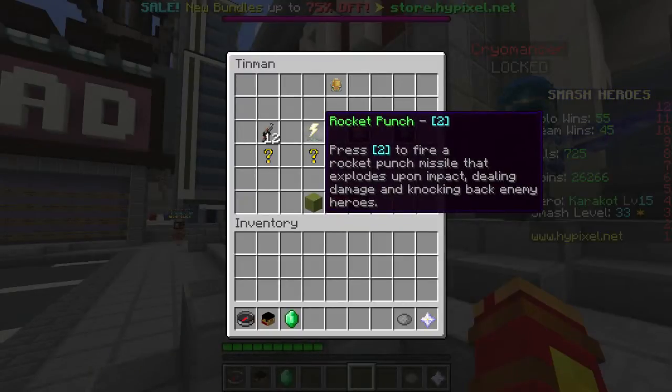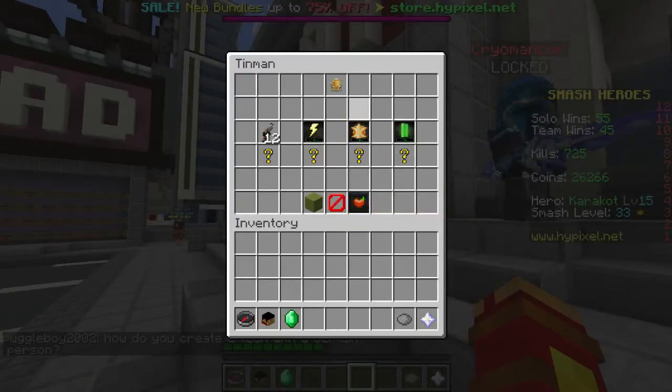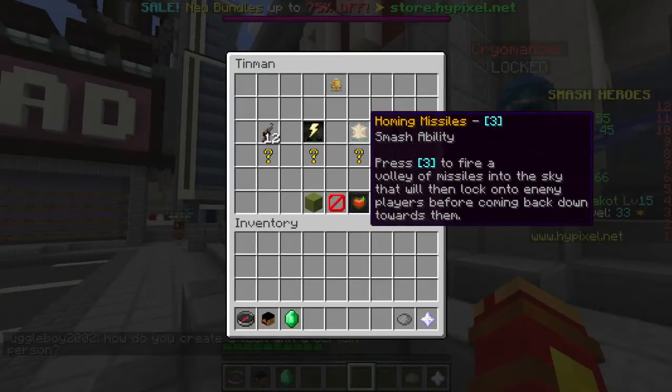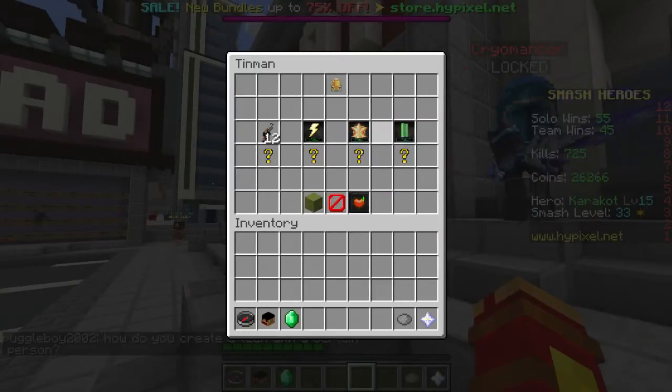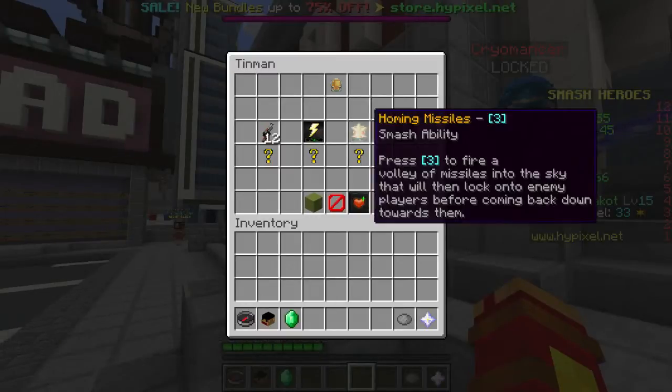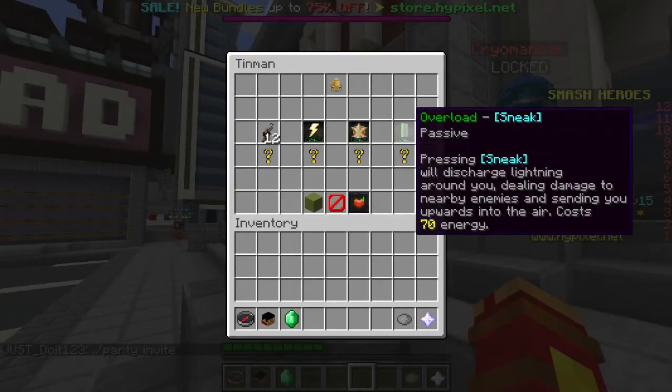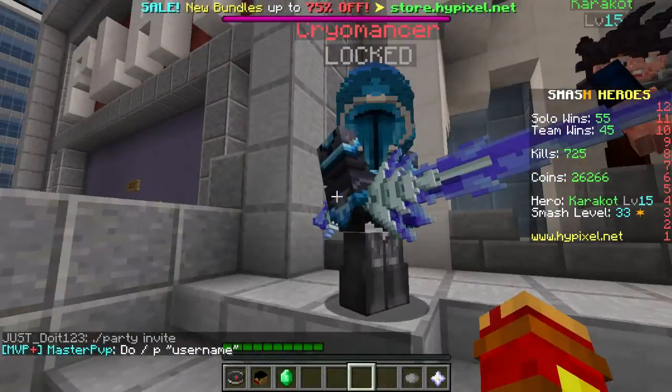His rocket punch is basically useless because I don't see people use it much. The homing missiles really hurt — this is one of the best ults in the game. The missiles will basically follow you around until you die. And overload basically discharges lightning when you're double jumping.